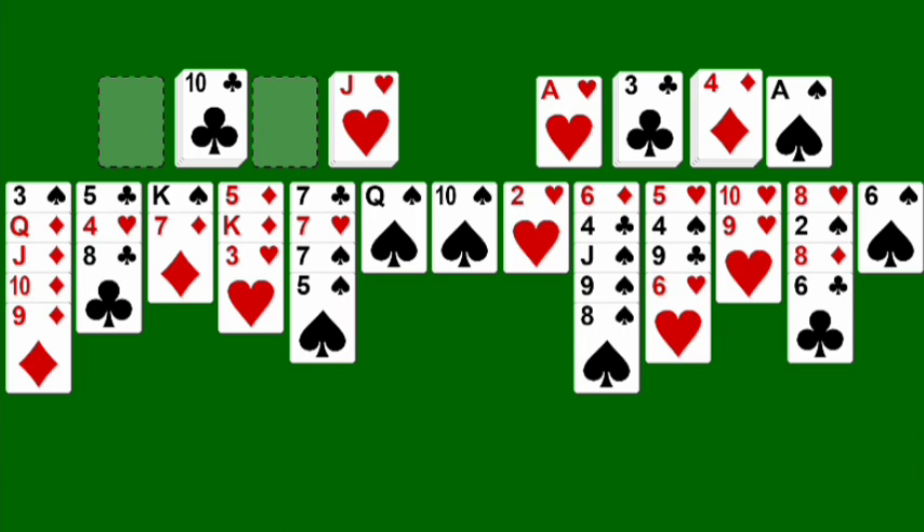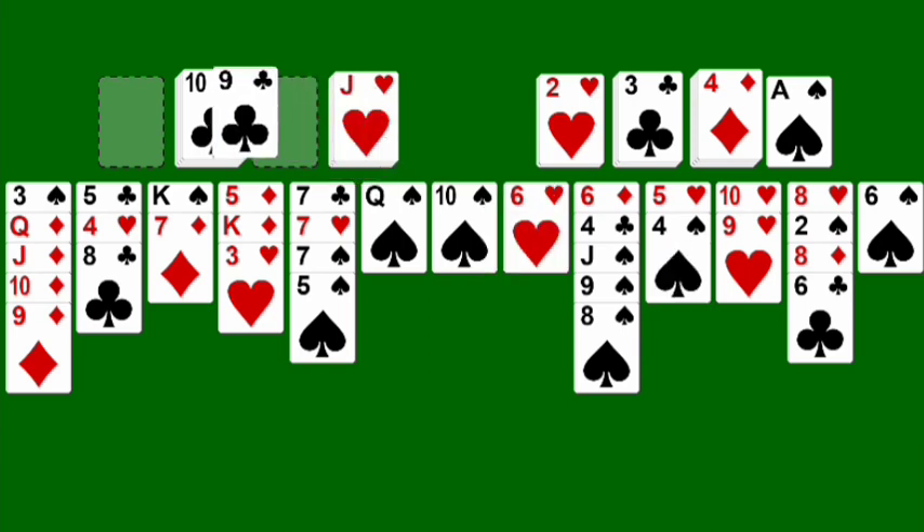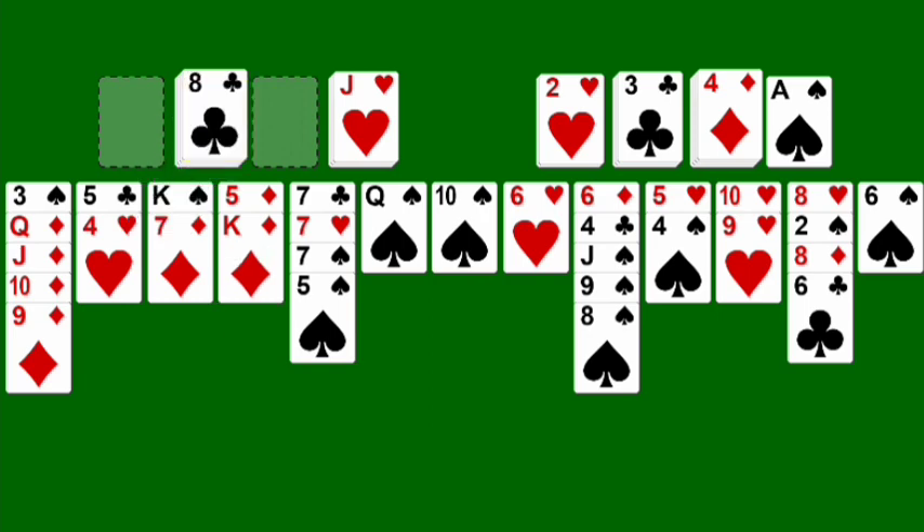The jack of spades is buried here, isn't it? We can move this two — I think we can move this six over here, yeah, we can move that to the open spot. That'll allow us to play the nine of clubs and the eight of clubs here. Now we can play three of hearts. Okay, almost botched that one. It's a little tricky getting these things moving, but once you get them moving, it's really easy.